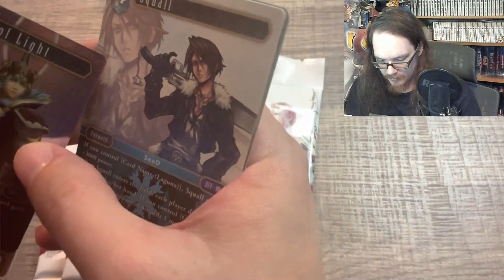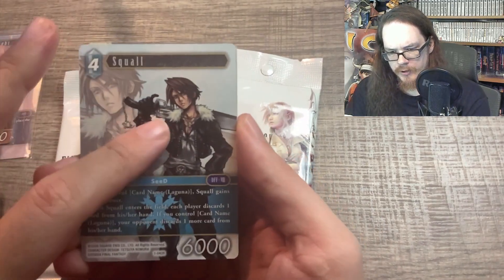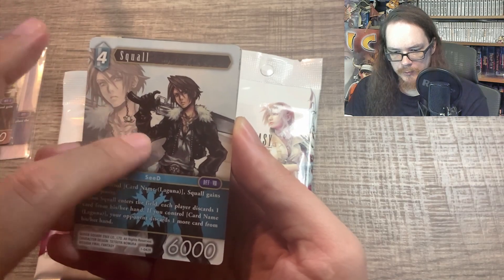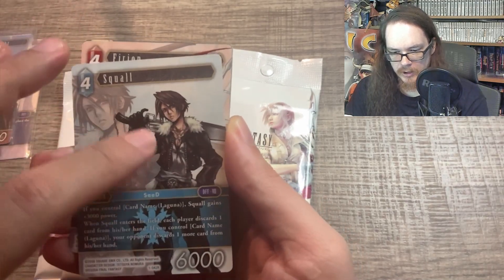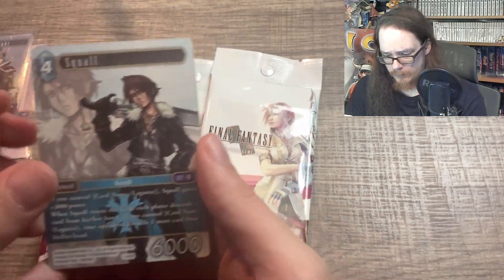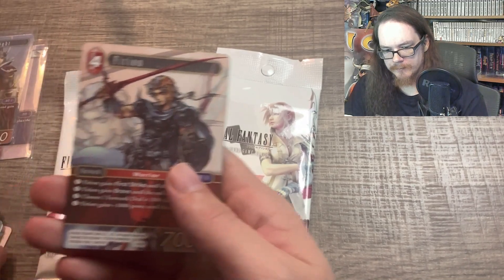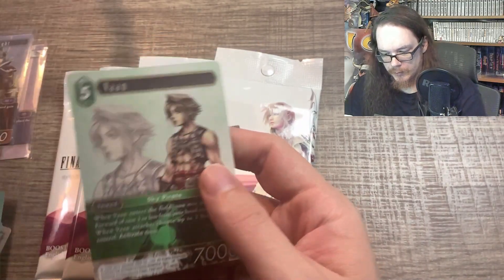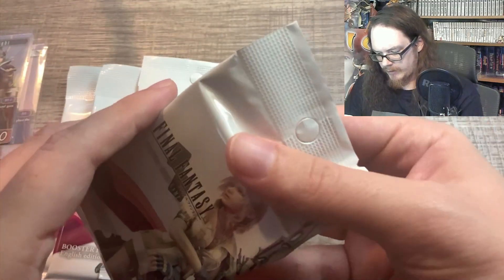We got our foil coming up here. It's a foil rare, and it's a Warrior of Light. The foil pattern on these — they're all the same foil pattern. Every card, no matter what, will always have that sort of speckle foil, which I do really like. And if you've never seen the back of a Final Fantasy trading card before, they have a really nice textured matte finish, almost like a plasticky feel, but not quite plastic. Then they have that nice gloss finish on the logo itself. Very, very nicely done. And Aerith — very, very nice foil on that when you do get it.